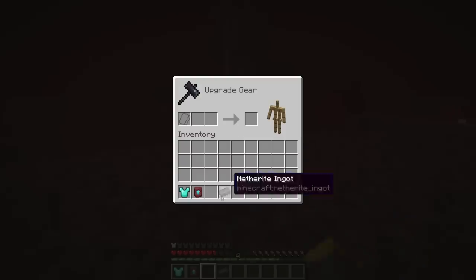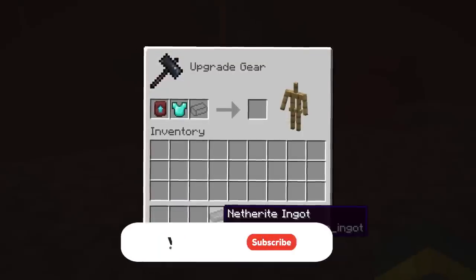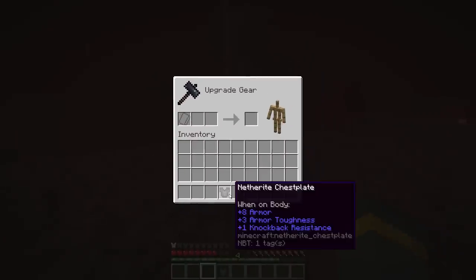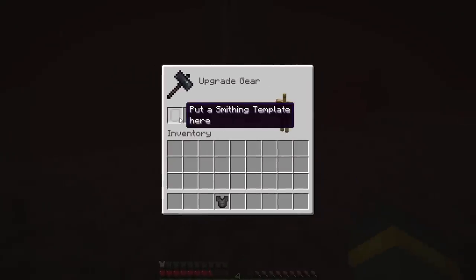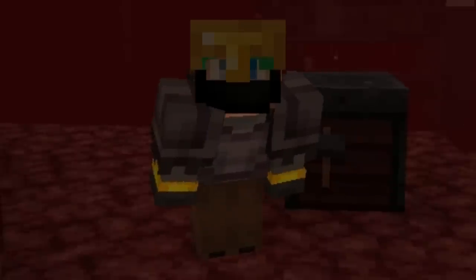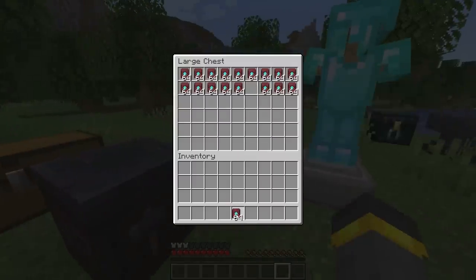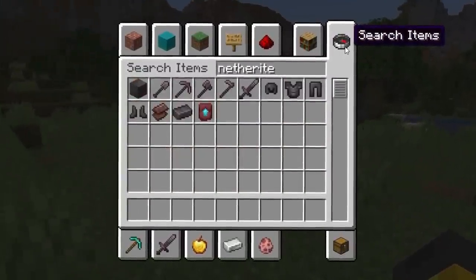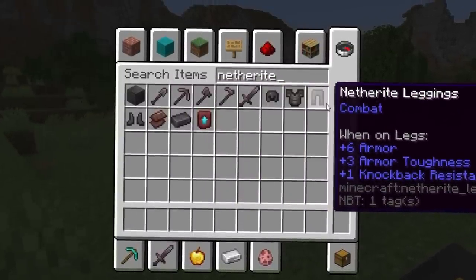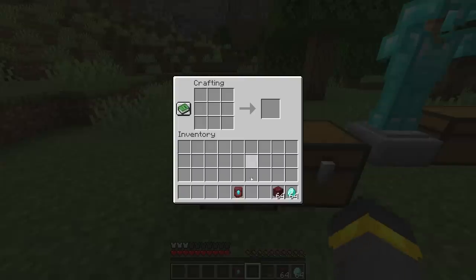The next step would be to go over to a smithing table with your diamond item that you want to upgrade. Throw this into the smithing table, add the template, and then throw in a netherite ingot to actually upgrade it. The ingot's gone and the upgrade template is gone, but at least you have the armor. With such seemingly low odds of finding this thing in that initial snapshot, and taking into account that there are like 9 different things you might want to upgrade to netherite, it sounds bad.